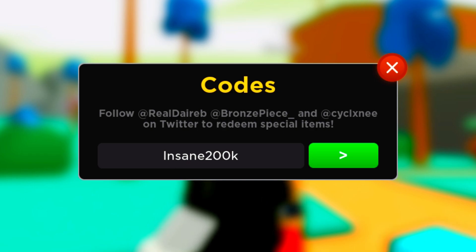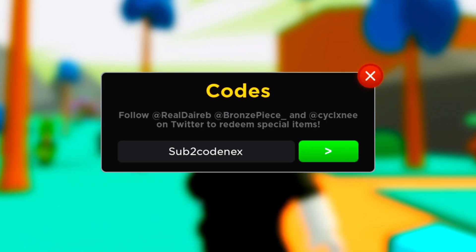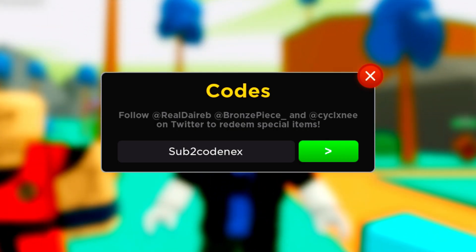We now got the code 'insane200k'. Next is the code 'cursehigh' — pretty sure that's the last update code and it is still working. Then we move on to the YouTuber codes. We got the code 'cyclexknee' — redeem that. And the code after that is 'sub2codenext'. Once you redeem that code, you will get a huge boost.